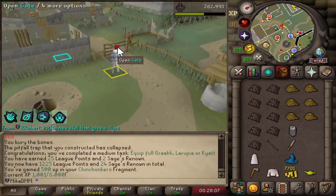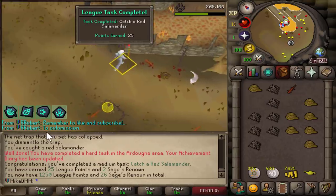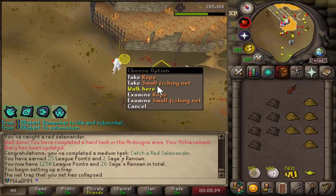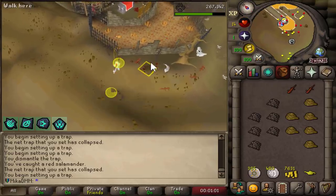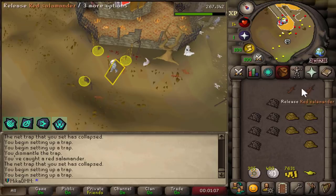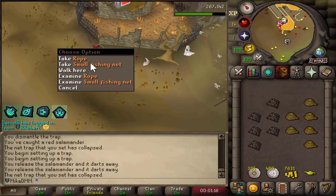The red salamander is now caught. Just subscribe to me instead. The goal right now is super simple — we're getting to 63 hunter and then we'll be able to catch Chinchompers. We're going to do all of that on the red salamanders and then utilize the Chinchomper relic in order to catch those red chins.